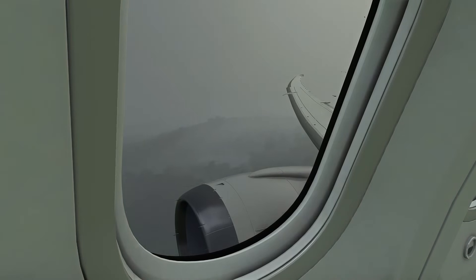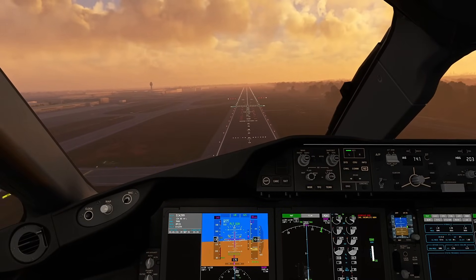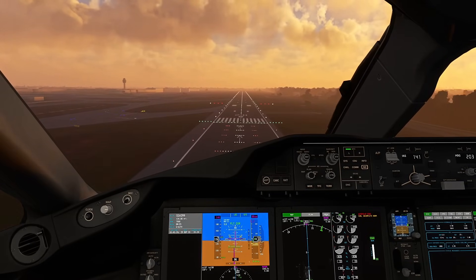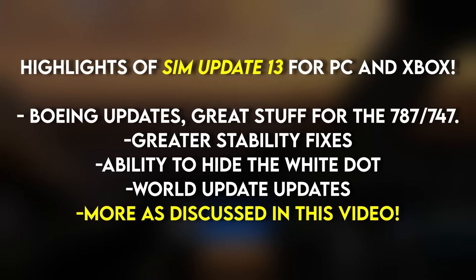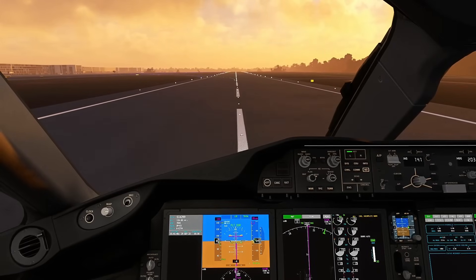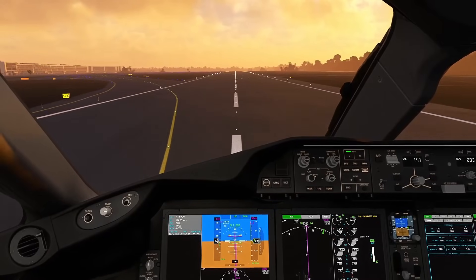What are the highlights of Sim Update 13? The 787 and the 747 have seen continued improvements, including a brand new Electronic Flight Bag, or EFB, on the 787, and plenty of additional features for both of these long-haul airliners. On top of that, there's been memory fixes addressing the issues you'd get after flying a long-haul flight — maybe five or so hours in your FPS would begin to decline. Those issues have been fixed for the most part. There's also now the ability to disable the white dot you get when using a controller, which is important for those of you that like to film or get screenshots. And of course, plenty of bug fixes and general improvements.